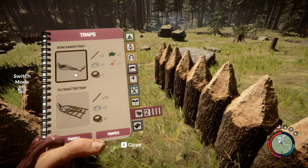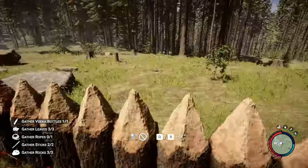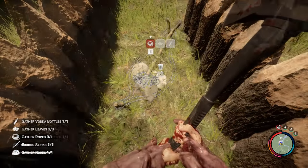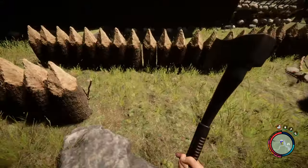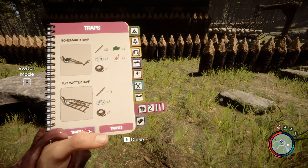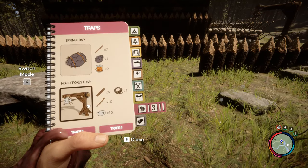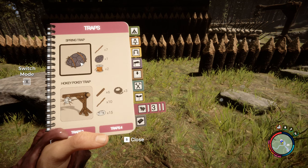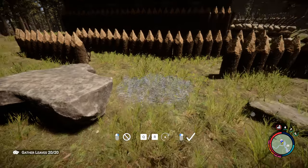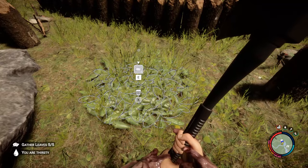We're gonna place one more trap over here. We can place this bone maker trap, or maybe also this one — this is probably a little bit better. Why is it jumping like so? We can leave something like that — should be okay. Probably I'm gonna place a couple more traps on the front, so let's see what we've got. I can also place this one, or maybe this hokey pokey — this is something I'm probably gonna place more on the front. We also have these leaf traps — I'm not really sure what they are, but I'm just gonna place one right over here.